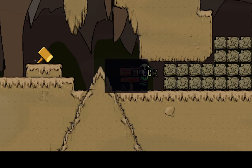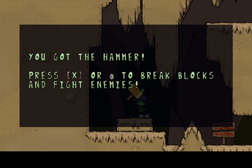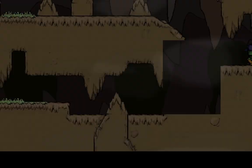You got the hammer — press X to break blocks and fight enemies. Cool deal. Oh wow, secrets! Looks like there's something hidden here.